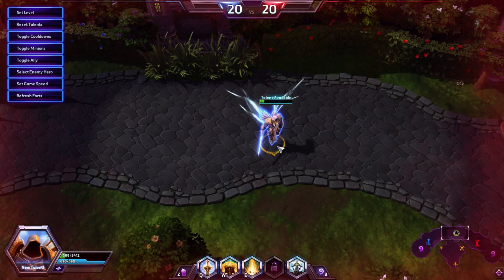Muradin, for example, has a lot of threat just for the backline, but Tyrael really needs his allies to be able to follow up and provide damage.